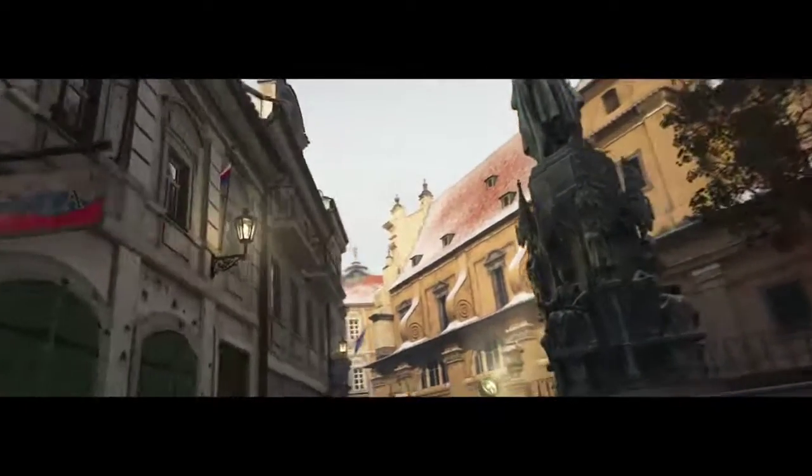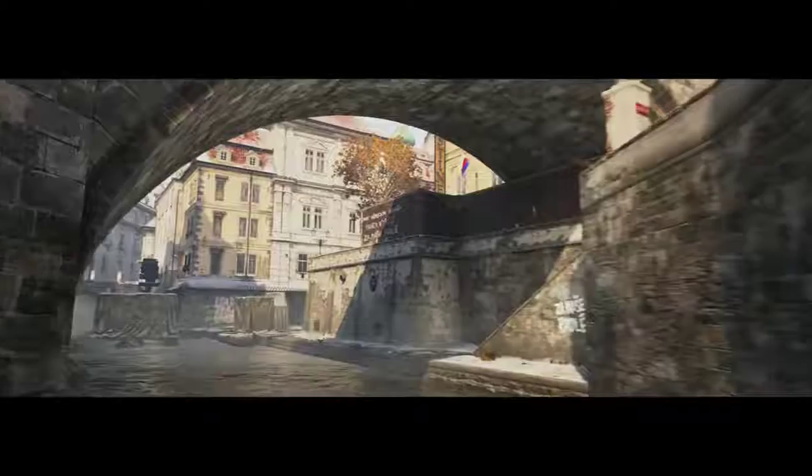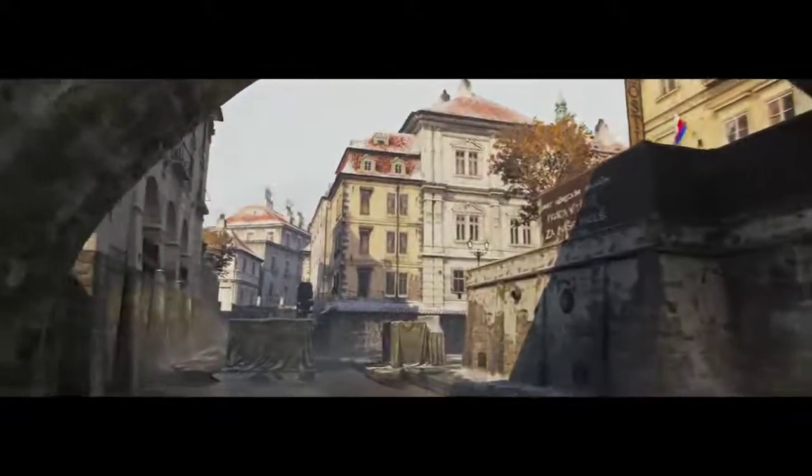Our second map is Anthropoid, set in occupied Prague in the Czech Republic. It's the assassination attempt of the second hand of Hitler — he was in charge of controlling the city of Prague. Though it's an urban map, it has a lot of height variation, as well as some really strong, tight interiors that are gonna give a real wide variety of gameplay.